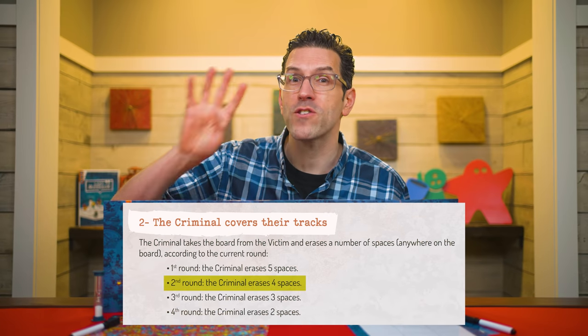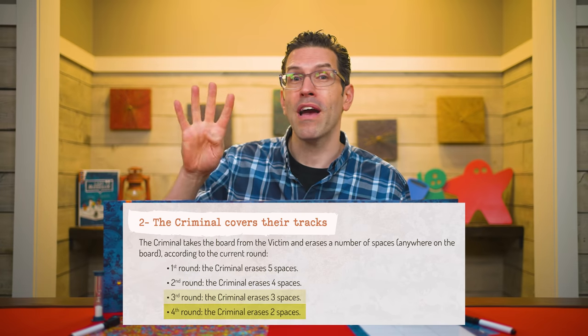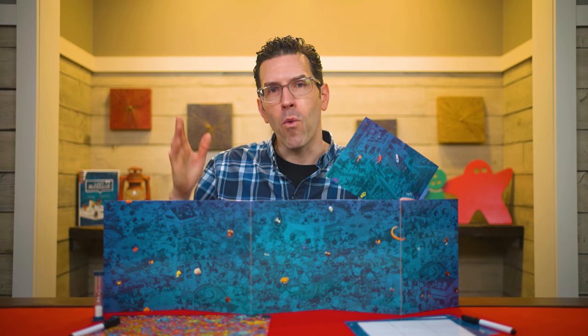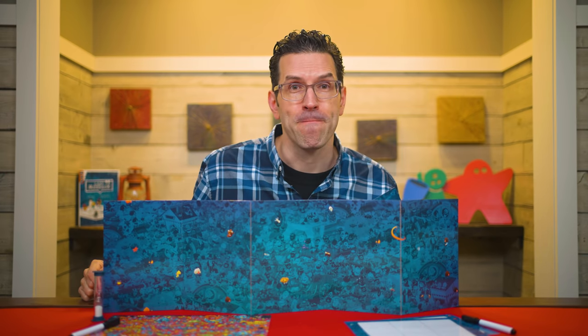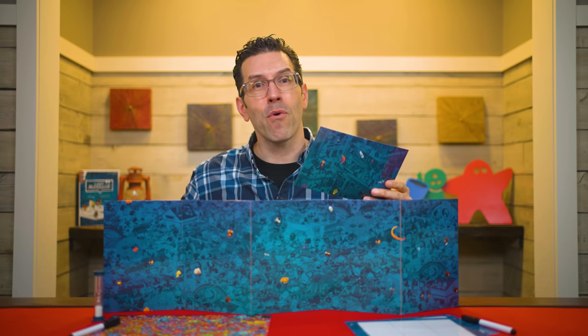Otherwise, you start a new round with the victim drawing up another series of clues while the timer goes for another 30 seconds. Each round resolves just as before, except that during the second round the criminal may only erase four spaces instead of five. In the third round, they may erase three spaces only. And in the fourth round, they only erase two. It's also okay for the victim to repeat clues from one round to the next — the rule about not repeating a word is specific to each new board. Also, in the third step of the round when the board is handed to the detectives, they add that board to any previous ones they'd already collected, so they can compare new boards to old ones.